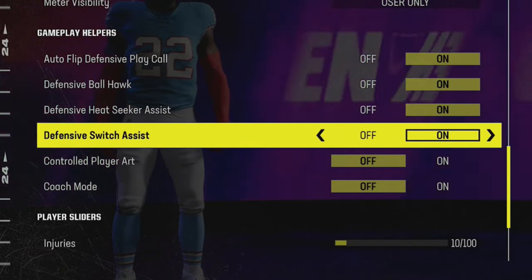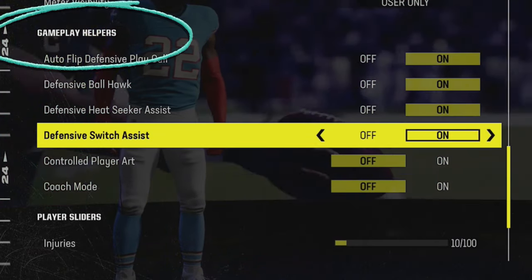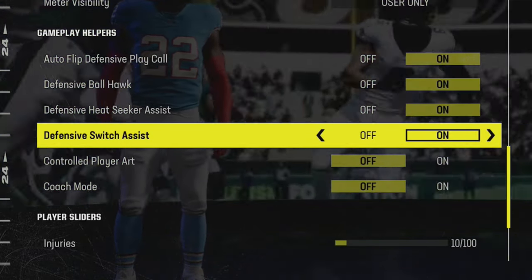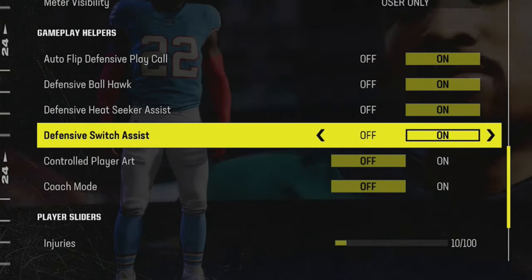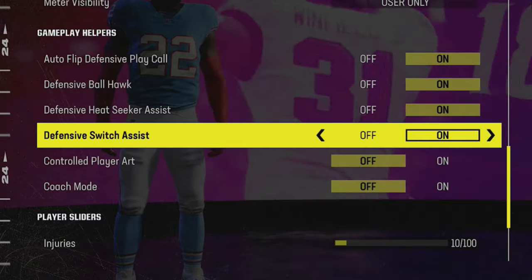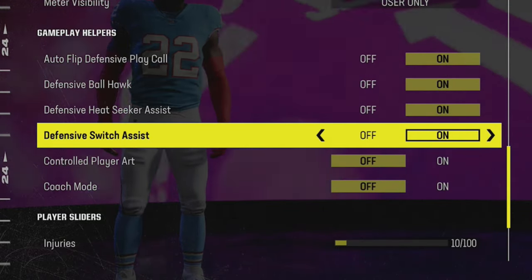The first thing you're going to want to do is go into your settings tab and scroll down to the gameplay helper section. This is how your default settings will look if you've never ventured into this screen before, as all the functions aimed at helping you on defense will be turned on — but some of these feel like they hurt more than help.